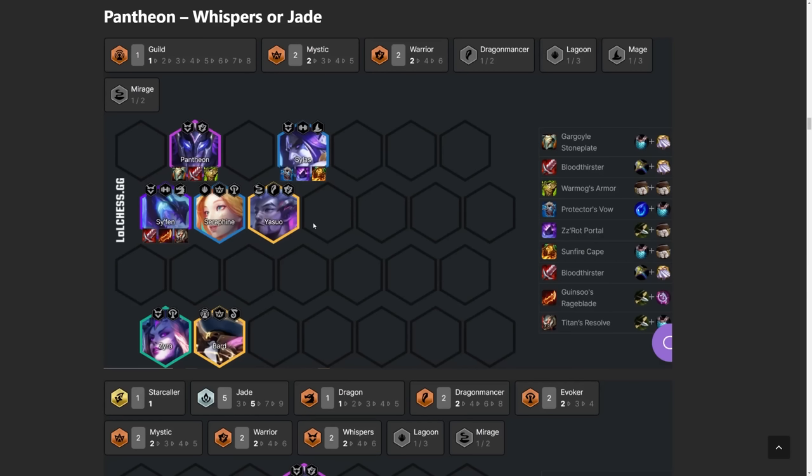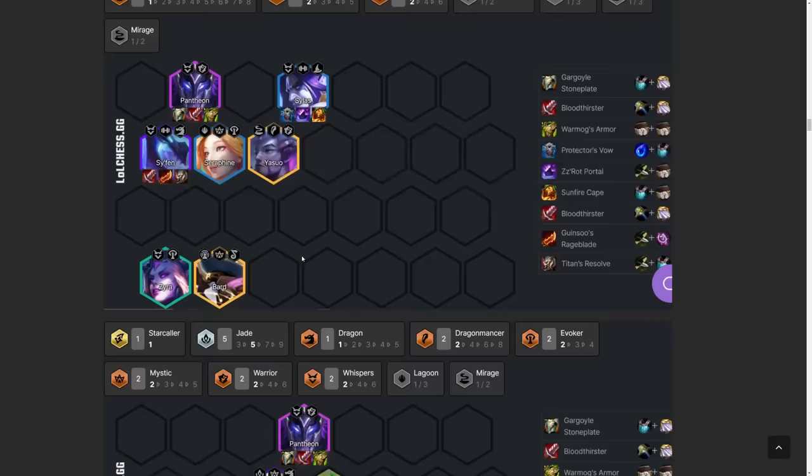You round out this comp with Zyra and Bard, giving you 6 Whispers, 2 Warrior, 2 Evoker, and 2 Mystic. It's really balanced because you have two CC units in the back. Seraphine gives shielding to your whole team, you also have Protector's Vow giving shielding, and Yasuo is CCing as well. Every one of these units does something, which is why this comp is really good.